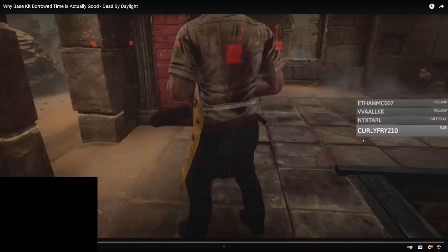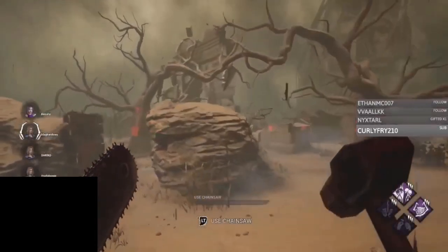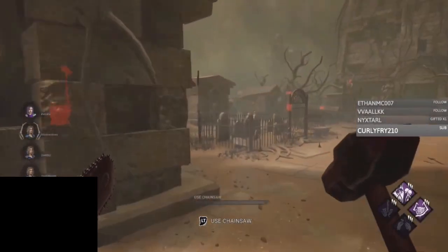Before I click play — the reason there's a black box in the bottom left corner is because there's an icon there and I don't want it to be part of the video in case I get copyright struck. It's nothing provocative, just a picture of an emoji girl. Now, the other person wants to talk about why they think a base kit Borrowed Time would actually be good for the game. They have a list of reasons why it's good and what should change if they make it base kit.